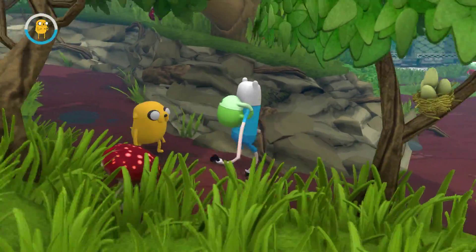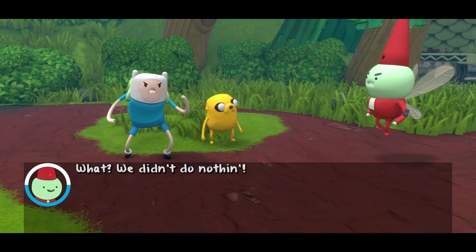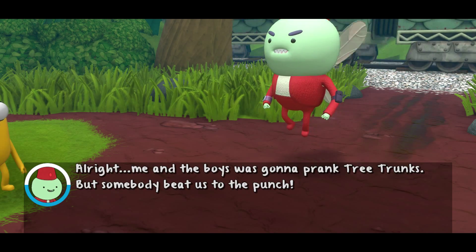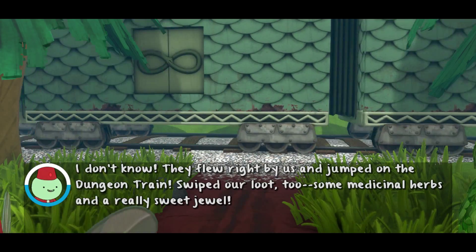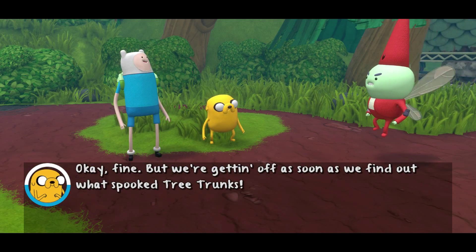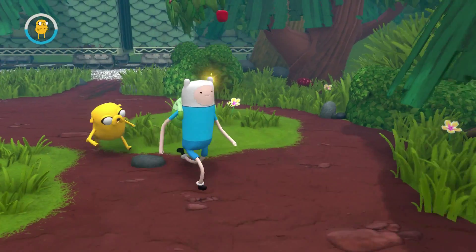Hello, hello, anybody home? It's a gnome. Alright gnome, what gives? We didn't do nothing. Yeah, but you guys are always up to something. Well yeah, but we didn't do nothing yet. What do you mean yet? Me and the boys were gonna prank Tree Trunks but somebody beat us to the punch. Who was it? I don't know - they flew right by us and jumped on the dungeon train, swiped our loot too - some medicinal herbs and a really sweet jewel. Aw man, not the dungeon train! Yes Jake, dungeon train - okay fine. Well, we're getting off as soon as we find out what spooked Tree Trunks and some sweet loot too. Well, sounds like your problem pal - I'm outta here.